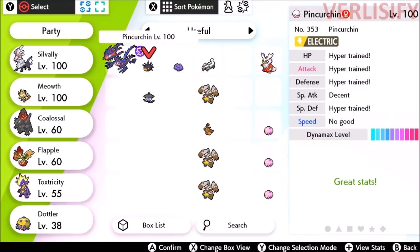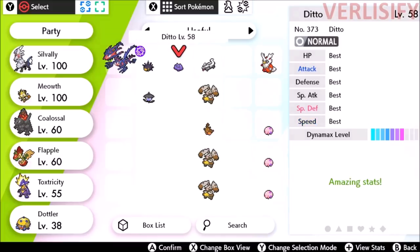Before people say it in the comments section: if a Pokemon stat is shown as hyper-trained, it does not breed down. So it's not like you can go out, get a low-level Ditto, use a gold bottle cap on it, and start breeding with it. You have to get a straight-up legitimate Ditto.